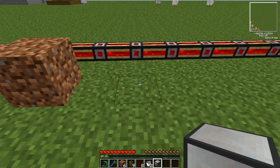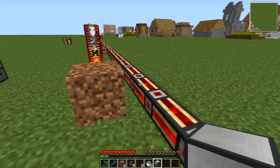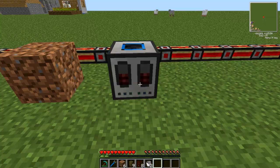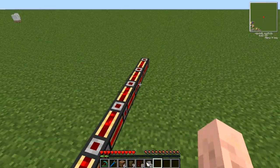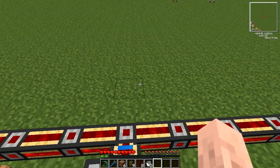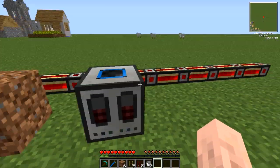The Energetic Infuser — like all Thermal Expansion machines, it runs on BuildCraft energy, so it will accept any form of energy input except redstone engines because they're crap.